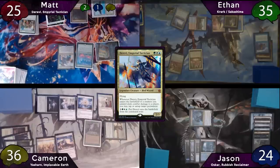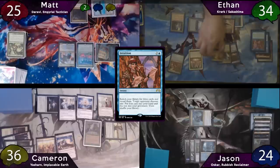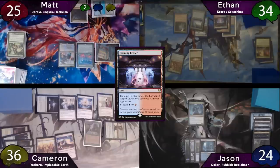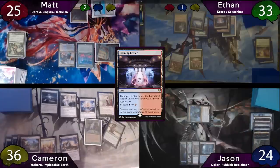On Matt's end step, Ethan decides Intuition is a good card, so he'll cast his own — targeting Jason, and taking a damage to his Colosseum. Ethan will search Cyclonic Rift, Mana Confluence, and Prismatic Vista. Jason will give him the Cyclonic Rift. Now on Ethan's turn, he'll play a Training Center as land for turn, then just pass the turn to Jason, who immediately moves to combat and swings for one at Ethan. Jason passes to Cameron, who triggers Sylvan Library and will pay four life to keep one card.